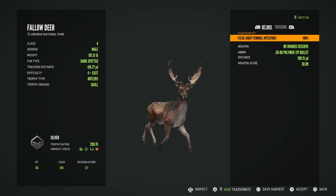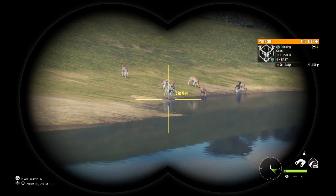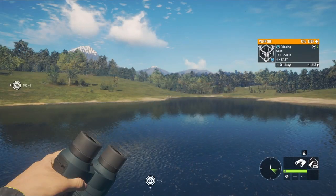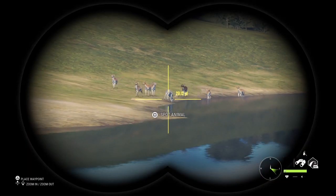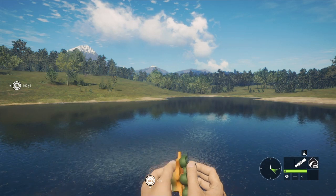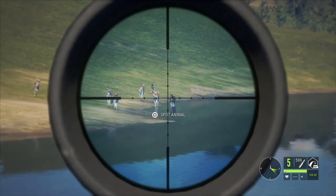Coming to this location I got a very nice level four and my favorite fur type at the moment — the white — and he's actually diamond potential, although I don't really think he's going to be a diamond. Estimate is 211 to 253, and he's about 250 out, so obviously I'm not going to make this shot. I'll try the call and see if he responds. I did see some movement, although it only attracted the females and that small buck. Let me try the call again. Come on buddy, you can turn around. He did — that definitely got his attention.